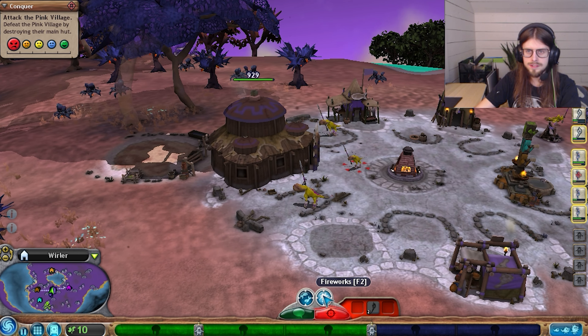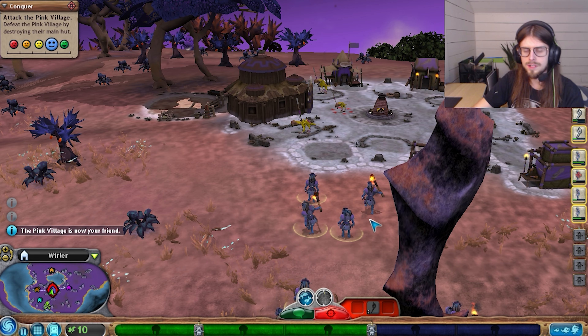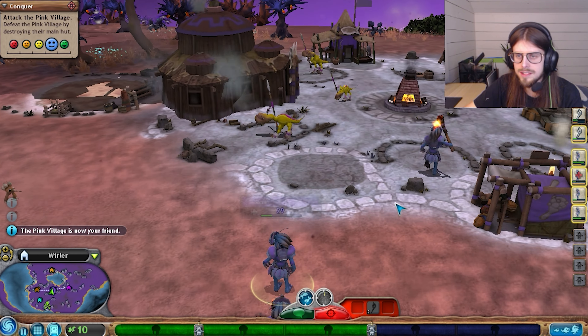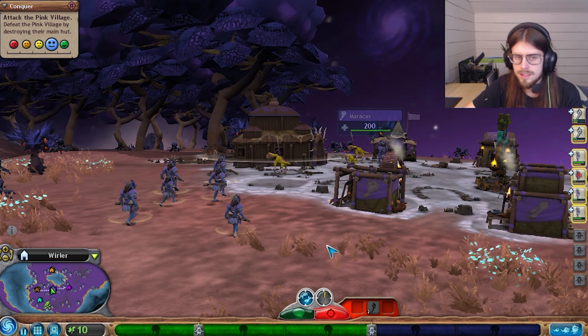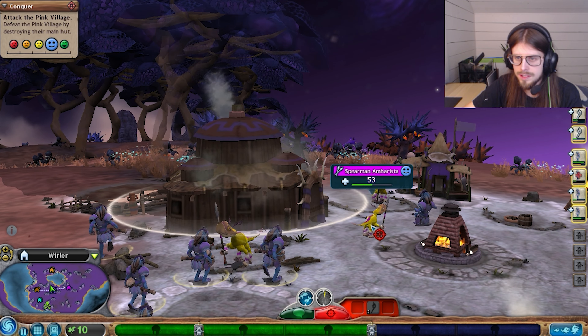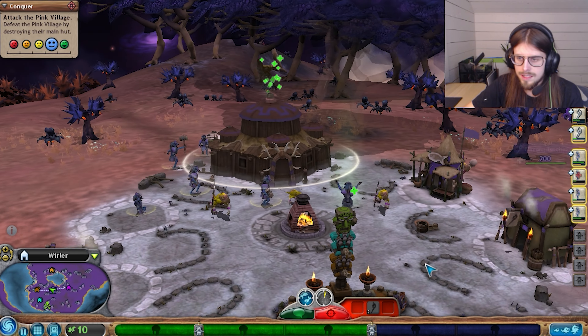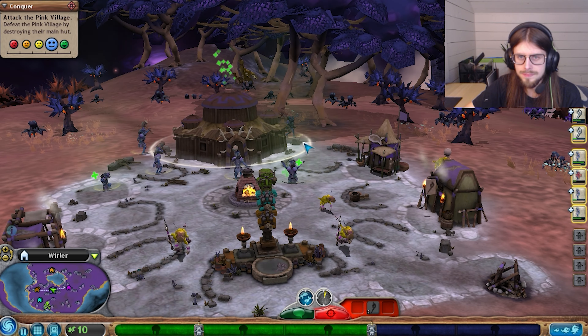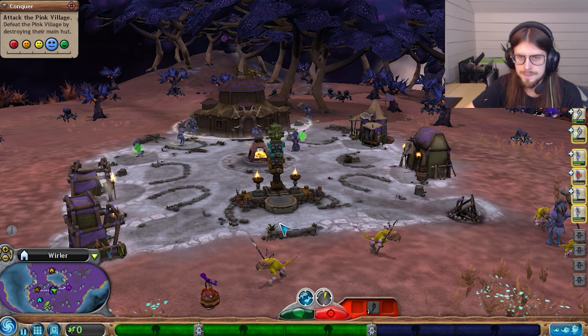Because we're going to have to defend against these guys. I think what we want to try and do - because we're in a weakened state right now - we're going to try and use the fireworks display to try and chill them out. Yeah, that worked. So they're kind of chill now, which is good. Phew. That was intense.